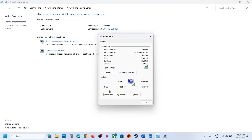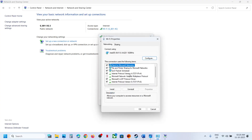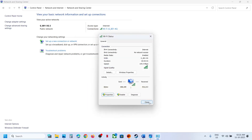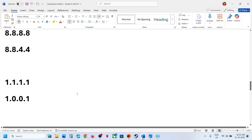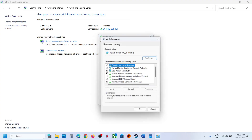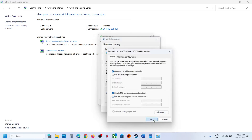If that still doesn't work, try Cloudflare DNS. Go back to the TCP/IPv4 Properties and this time enter 1.1.1.1 as the Preferred DNS and 1.0.0.1 as the Alternate DNS. Validate settings upon exit, click OK, close, relaunch the game and check. If it still doesn't work, you can also switch back to Obtain DNS server address automatically.